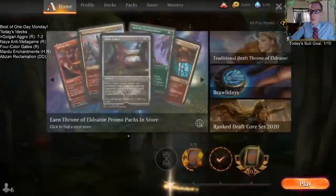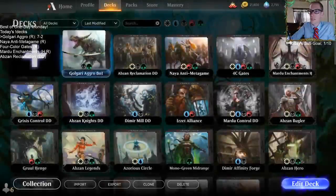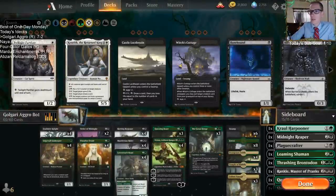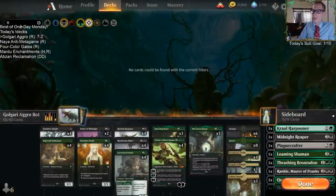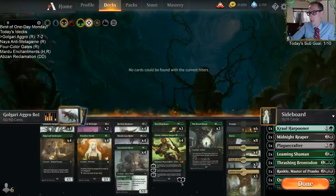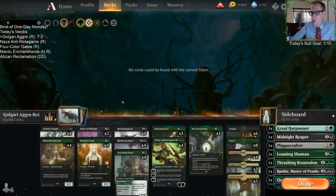Alright, nice — seven and two. That was like day one of a GP, played nine rounds, went 7-2, we made day two. So yeah, we did end up losing to Mono Red both times, but both times our opponent had really good hands with Steamkins, and both times we got stuck on lands. So those were our two losses.